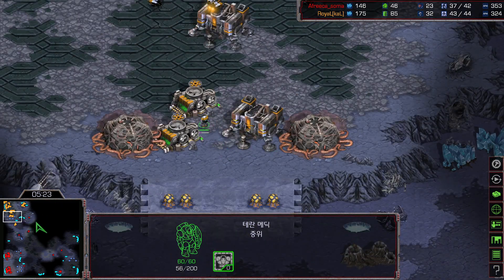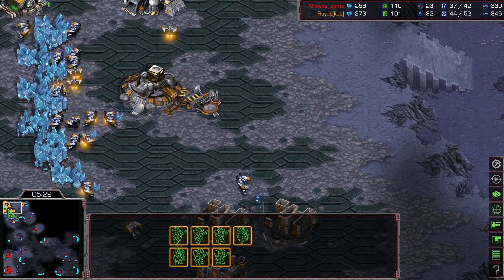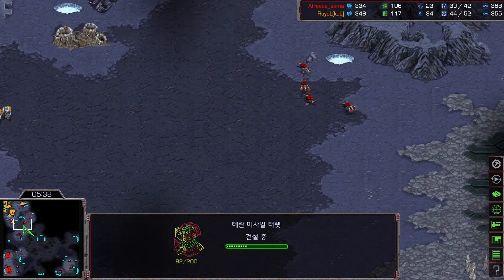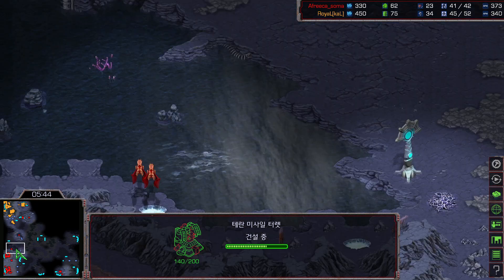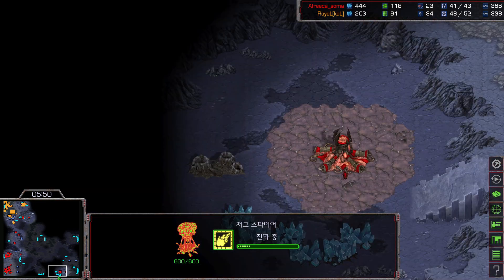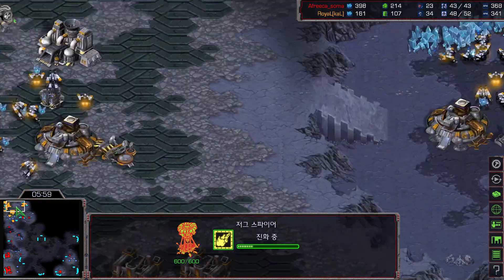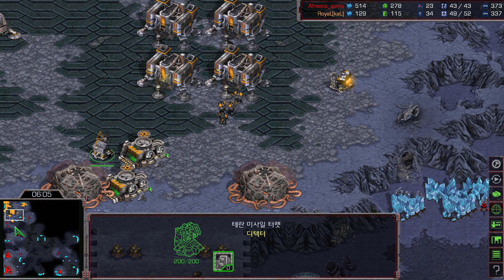The range upgrade has started for Royal, along with cutting some gas. Two medics, then three medics — interesting. A single missile turret is going up for Royal. Mutalisks will just be coming out; there are 4 mutalisks out on the map, with more coming. Plus-1 attack is on the way for Royal. This marine force is quite interesting — a single missile turret placed on the left side, but the number of marines is somewhat out of place.